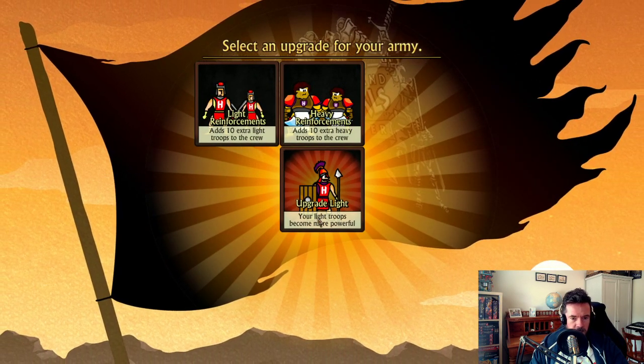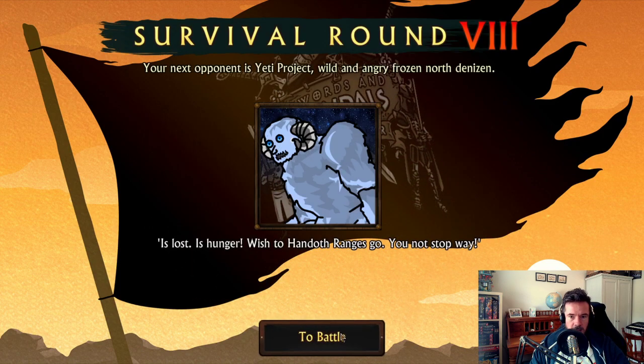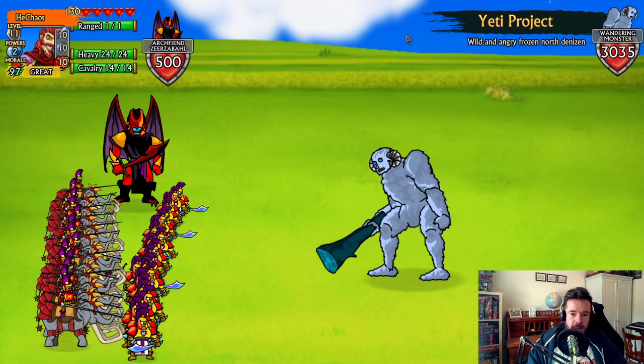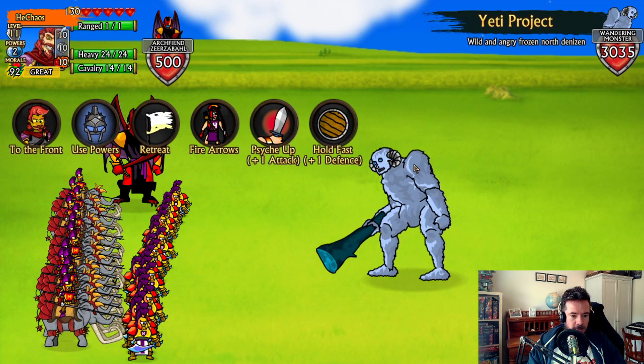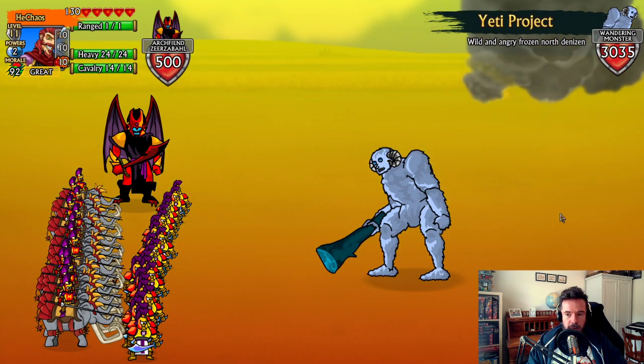We should get some heavy reinforcements now. Here we go — the Yeti, everyone's favorite from Swords and Sandals 3. He was famous for being the hardest boss in the game even though he only appeared halfway through. It's a little Easter egg I put in for fun. It's very hard to win these ones, but you want to use your spells early because they can take down an entire row very quickly.